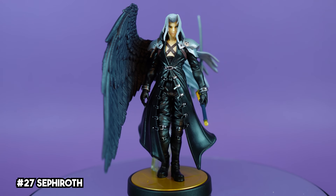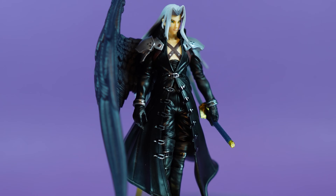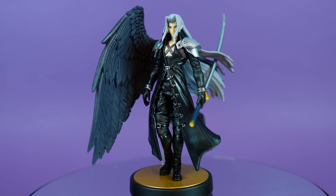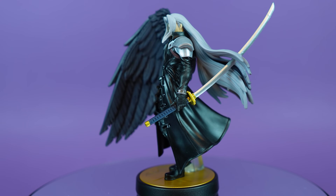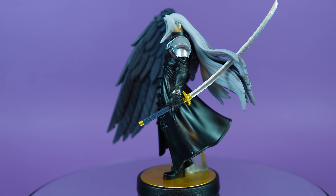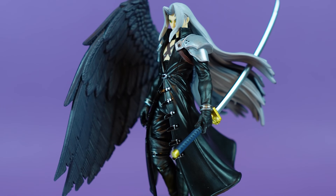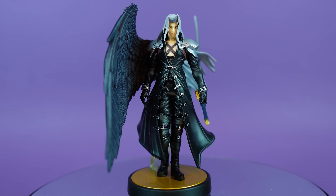The One-Winged Angel from Final Fantasy VII is next on our list — still one of the biggest surprises in terms of Smash character reveals for me. This guy is incredibly well-crafted. All of the proportions are perfect, and look at all of the wrinkles and texture work along that clothing. His incredibly lengthy Masamune sword is perfectly captured, and of course, the Dark Angel wing puts Dark Pit's to shame. This guy looks absolutely menacing and like he was ripped straight out of the Final Fantasy VII Remake. Really awesome amiibo.